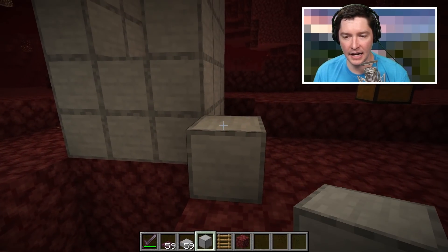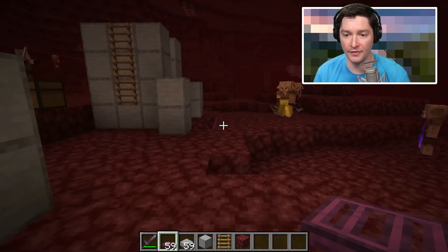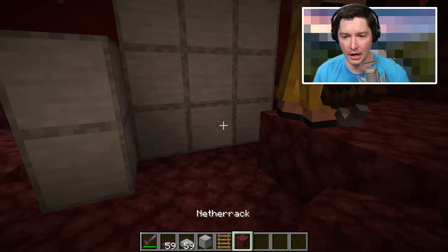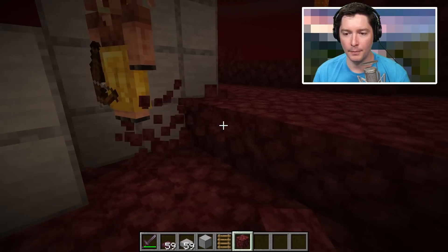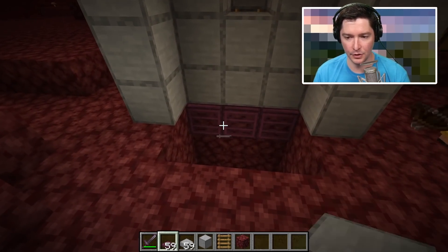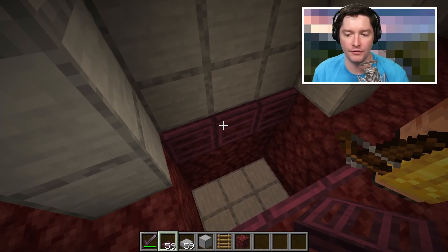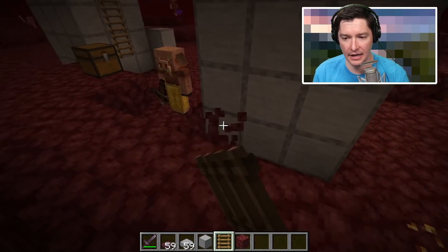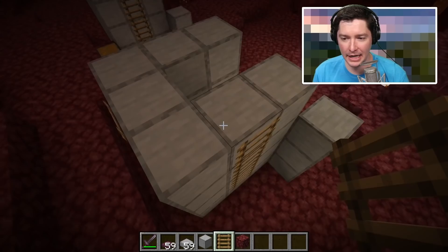Make a chamber to stand on at the surface, at least two blocks away from the hole. Make it a three-by-three platform and extend your ladder up. Build walls on three sides at least two blocks high so nothing can climb up. On the open edge, add two blocks on each side, then place three trapdoors on each side and open them up. The piglins' AI will think those trapdoors are full blocks, try to get to you, and fall down into the trap. Since piglins can't climb ladders, add ladders on the edges so you have an easy way to get down to kill them.